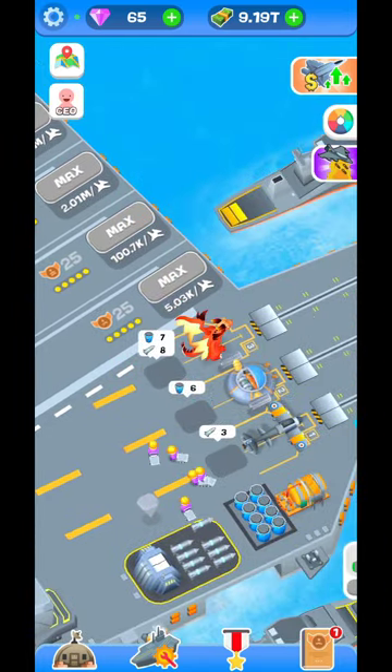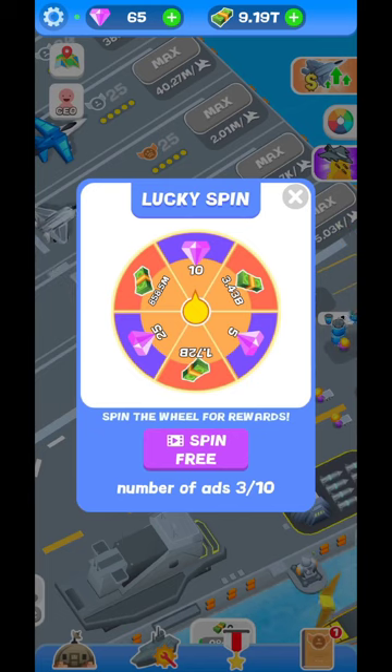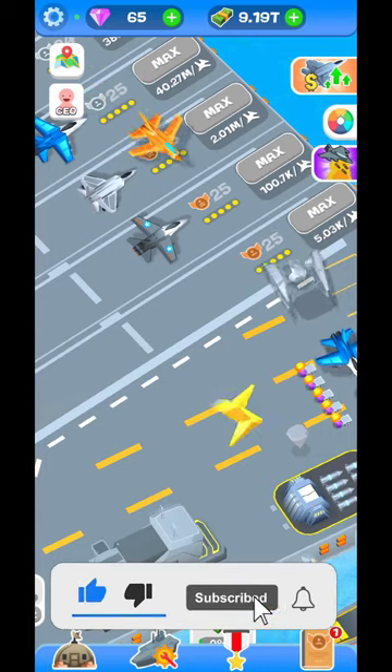You're able to watch ads to get different skins for your planes — as you can see I have a dragon and an alien spaceship. You're also going to have a lucky spin: every day you can watch up to 10 ads to get gemstones from there. That's really important, and you'll be able to go into different kinds of fights.